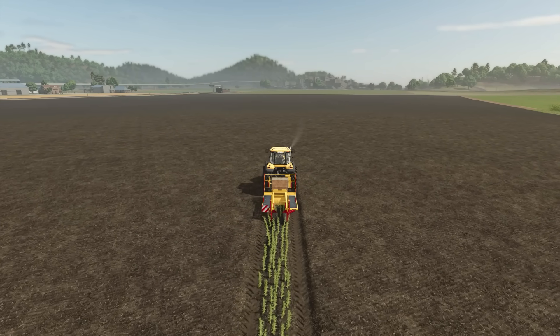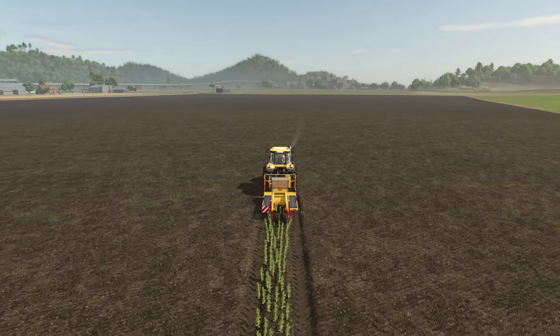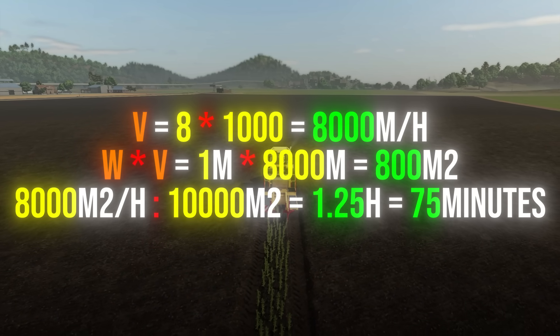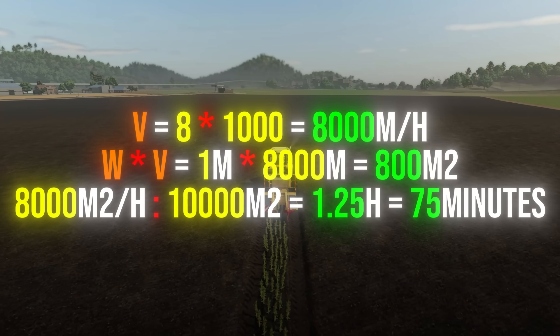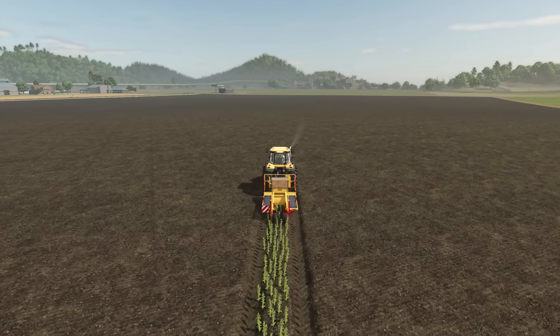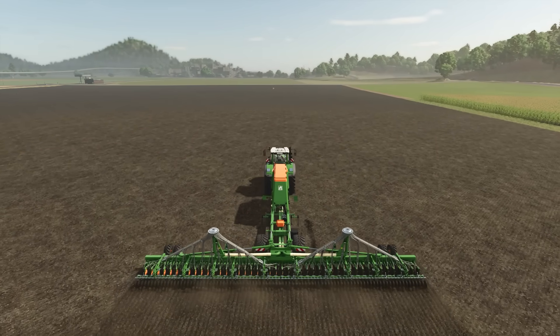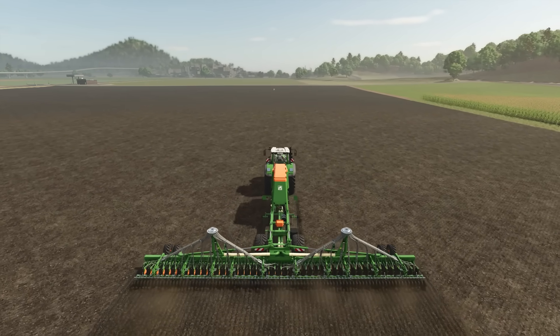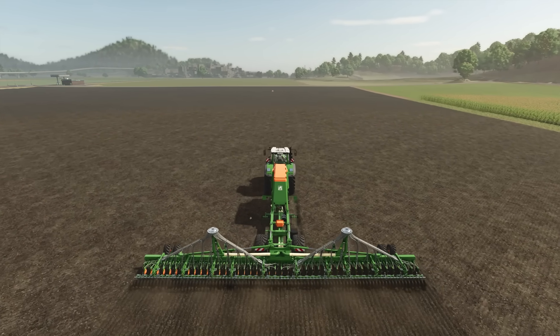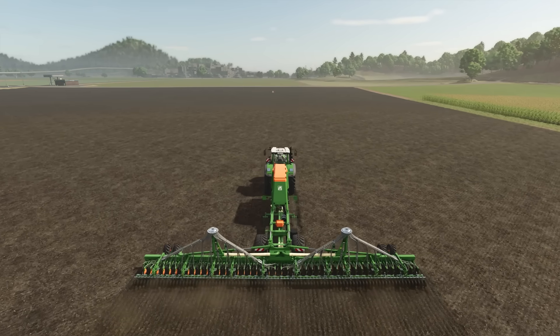Fun fact: using a 1-metre-wide planter for poplar, traveling at 8 km/h, it would take 75 minutes to plant 1 hectare, assuming perfect conditions with no stopping or turning. In contrast, using the largest grain seeder in the game — 15 metres wide — at its maximum speed of 16 km/h, you could sow the same 1-hectare field in just 2.5 minutes.